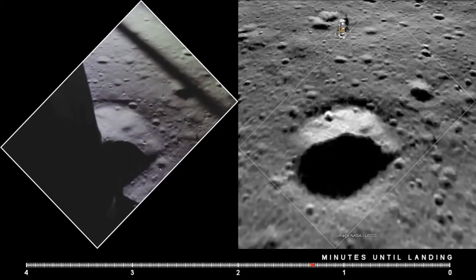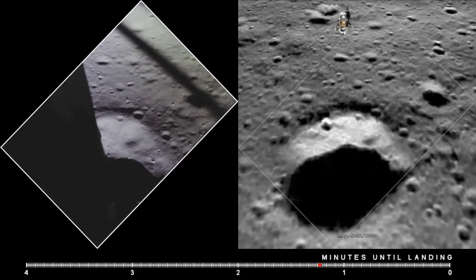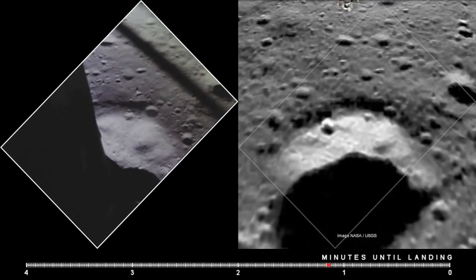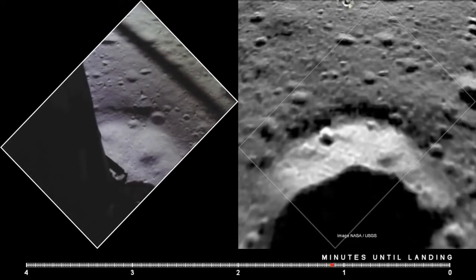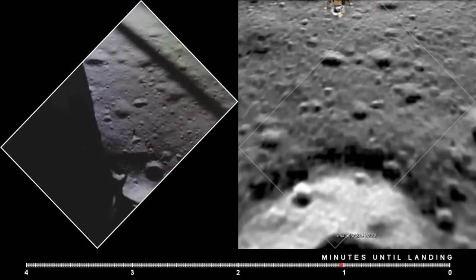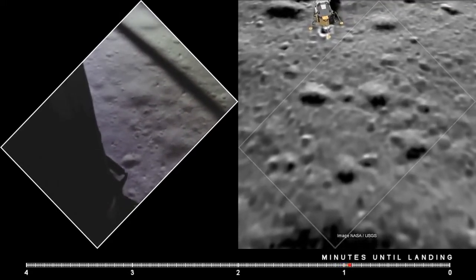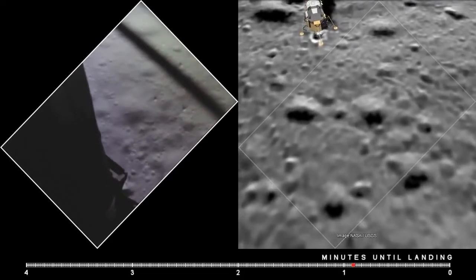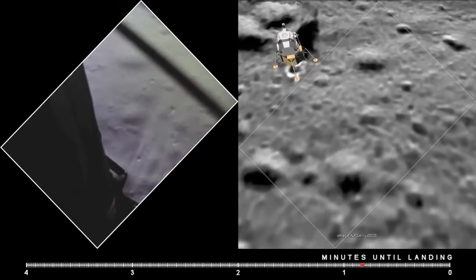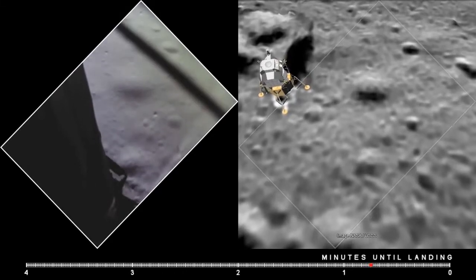15 forward. 11 forward. Coming down nicely. 200 feet, four and a half down. Five and a half down. Within 60. Six and a half down. Five and a half down. Nine forward. Good. 20 feet. 100 feet, three and a half down, nine forward. Five percent. Okay, 75 feet, that's looking good.